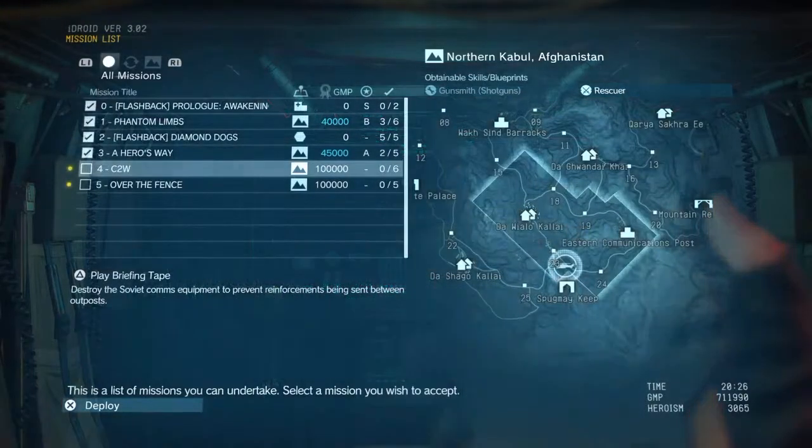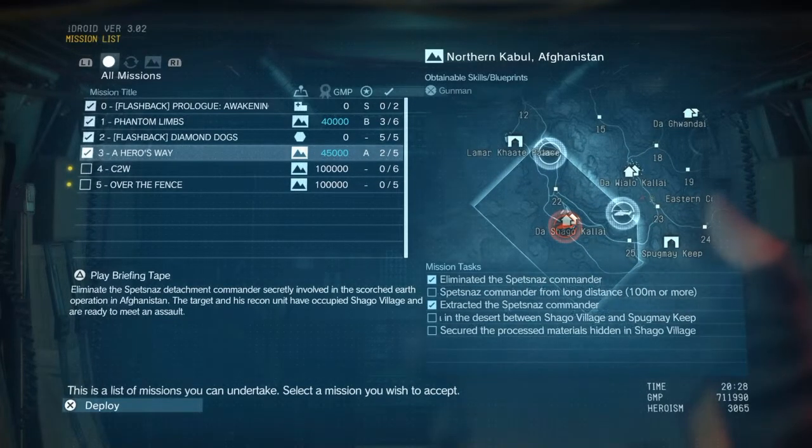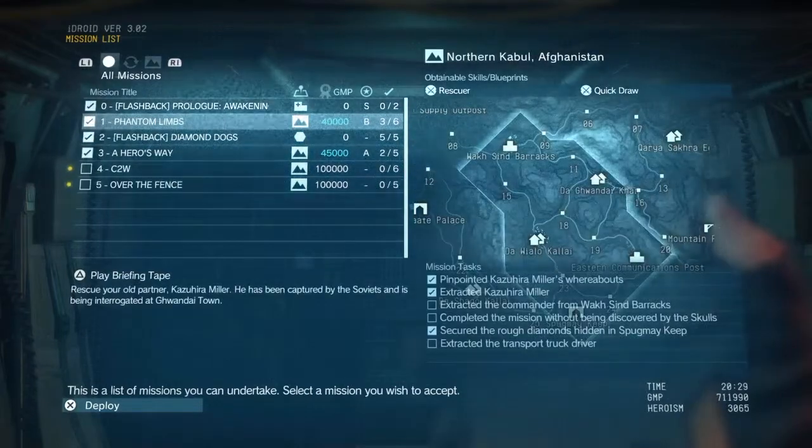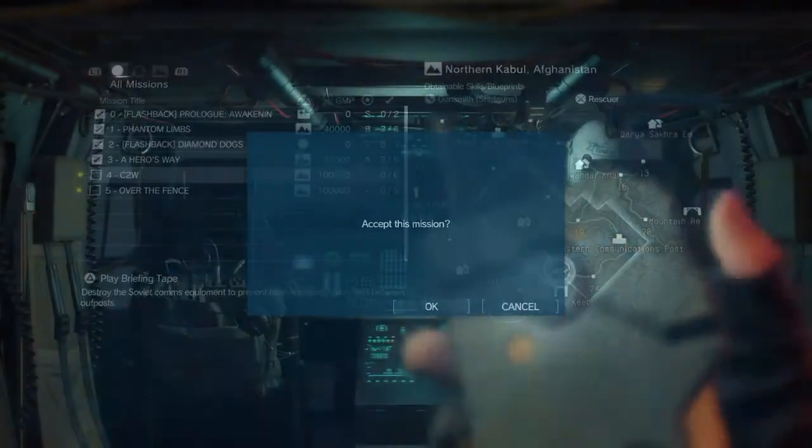Mission list. Right, okay, let's just go on with the main missions for now. We can revert back to the side missions for stuff like that — I need to do two for those. So let's go destroy the Soviet comms equipment to prevent reinforcements being sent between outposts. Let's do that.